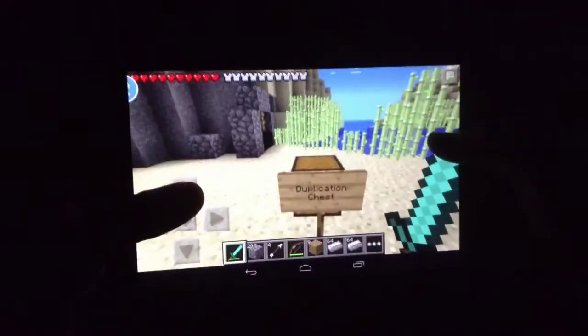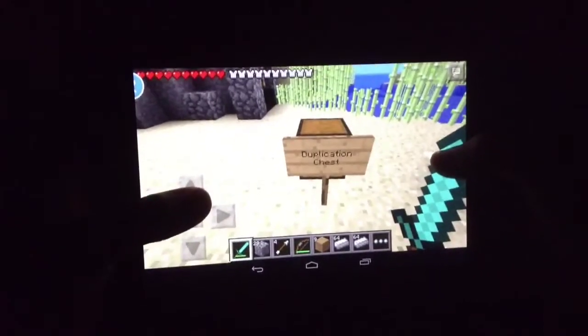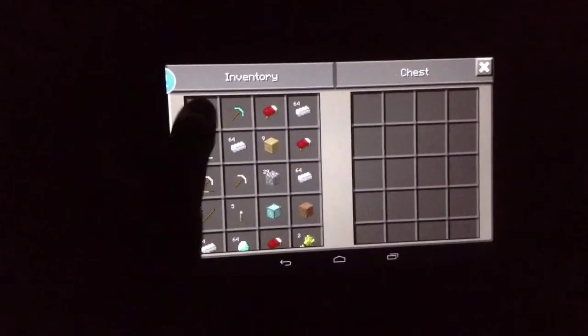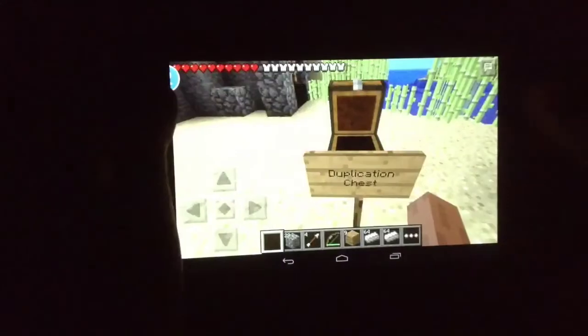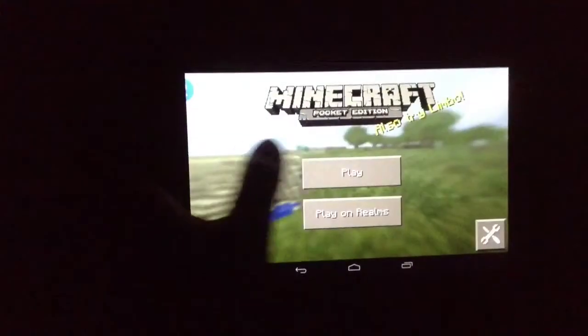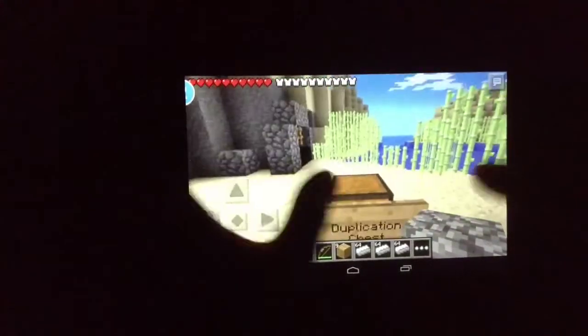I'm going to show you how to duplicate on Minecraft PE. First, you're going to want to get a chest and then put whatever you want to duplicate in the chest. I'm just going to use a diamond sword. Then go to the Minecraft menu and join your map again.